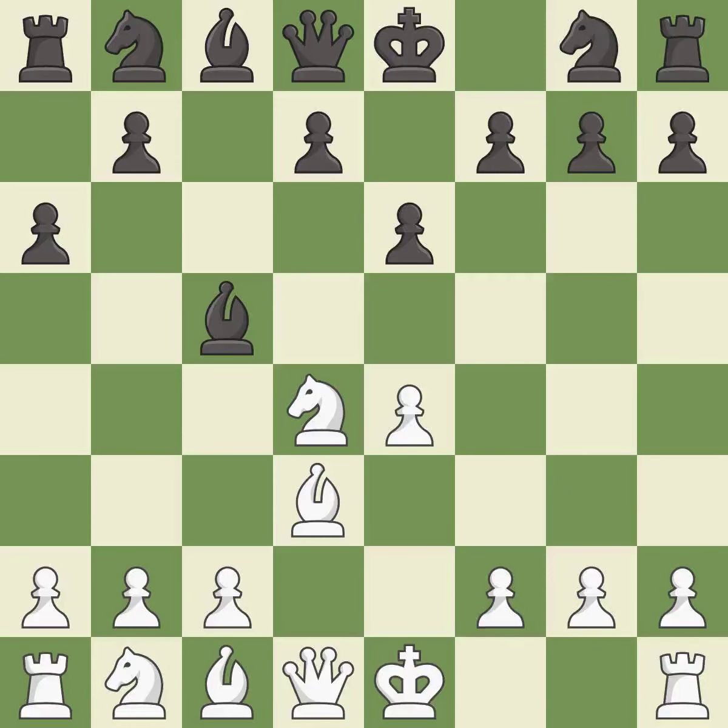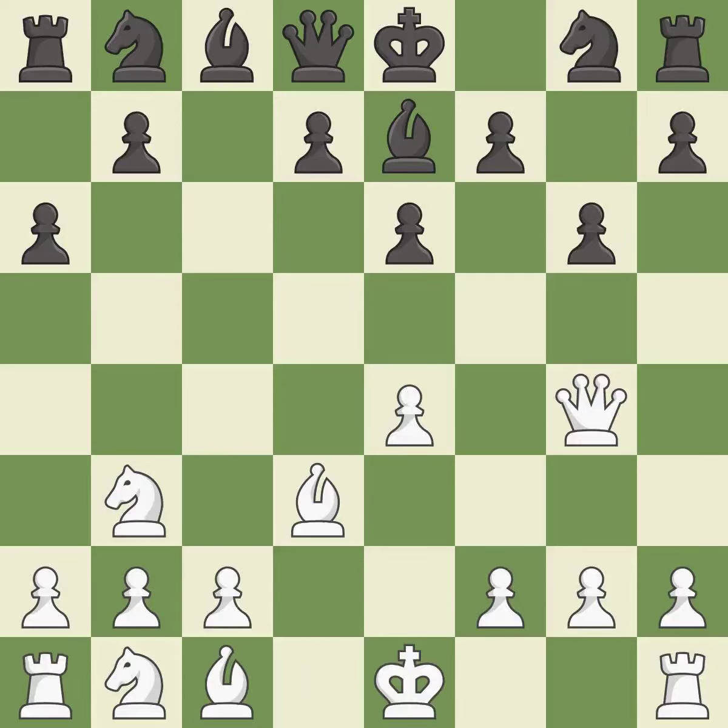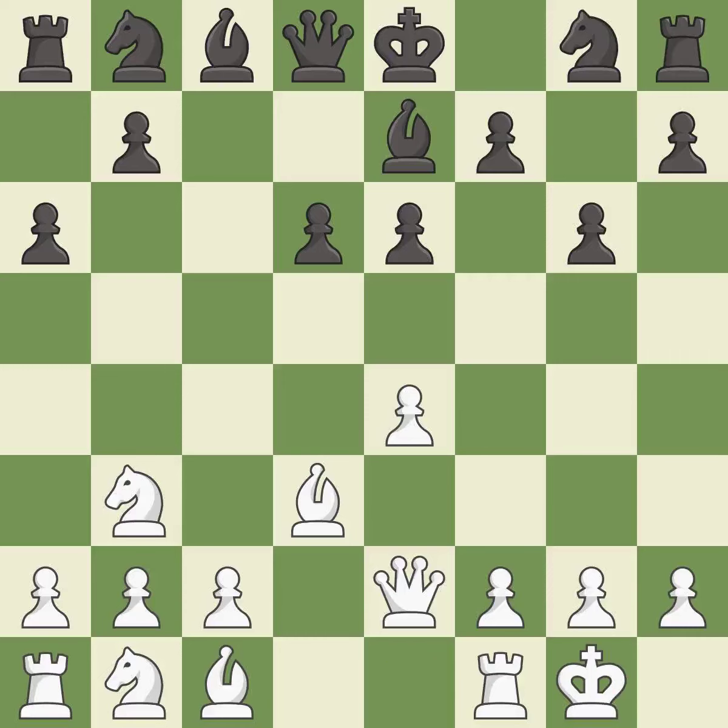Bc5 develops the bishop and attacks the knight on d4. Nb3 retreats the knight to the queenside, controls the a5 and d4 squares, and attacks the bishop on c5. This move puts the bishop on a safer square, creating a threat to win a pawn. The pawn moves to safety, preparing the bishop for development. Castling gets the king to a safer square out of the center of the board while also developing a rook. Castling kingside tends to be safer because the king is further from the center.